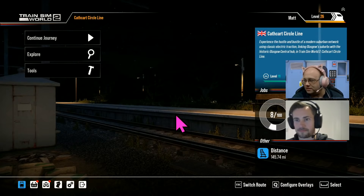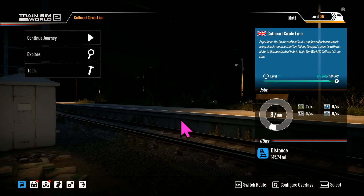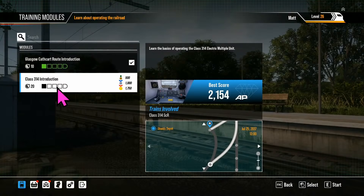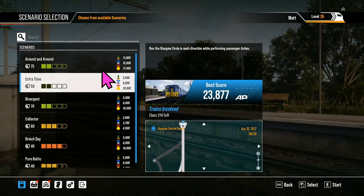Right, let me take the cameras off the screen so you can see everything. Cameras are off the screen now. Let's get started with a quick overview — the route introduction, the intro for the locomotive, the train itself as usual. For scenarios, there are six scenarios: 'Around and Around' which is the Cathcart Circle in both directions.